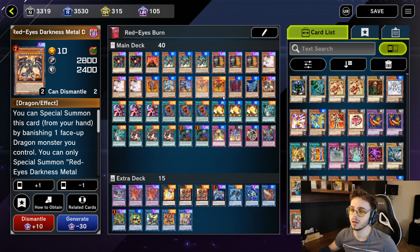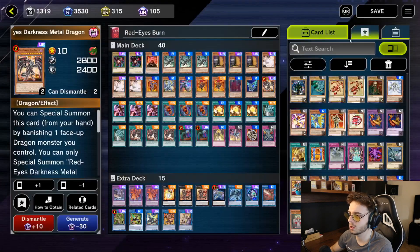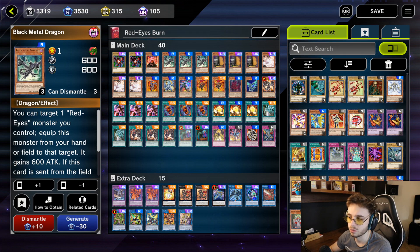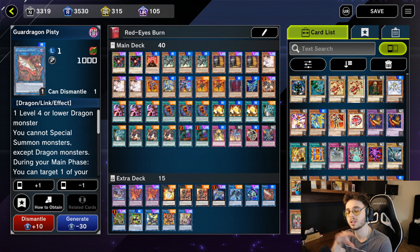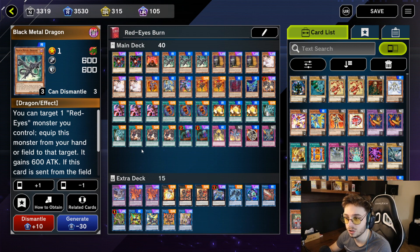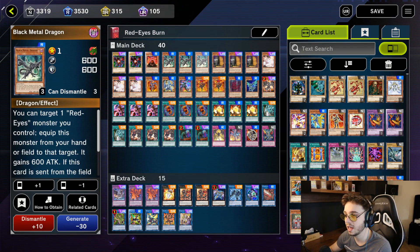I actually skipped one of the main monsters in the deck — Red Eyes Darkness Metal Dragon. This is one of your strongest cards. You use it for a lot of combos. For example, if you start with Black Metal Dragon, you summon this to the field, link summon Pisty, and when Black Metal Dragon goes to the graveyard, you can search one Red Eyes card. You then search Red Eyes Darkness Metal Dragon, special summon it by banishing the Pisty already on the field, then re-summon any dragon monster from your graveyard or hand. You can re-summon Black Metal Dragon again and link it away for Link Karibo, or use your Anaconda to link summon Red Eyes Darkness Metal Dragon and Black Metal Dragon, then search again — for example Red Eyes Fang with Chain — and with Anaconda's effect, fusion summon your Meteor Black Command Dragon.